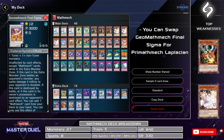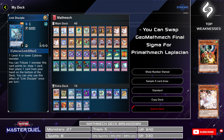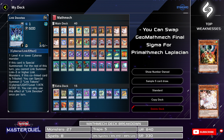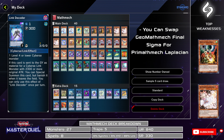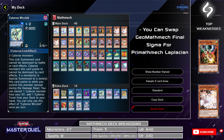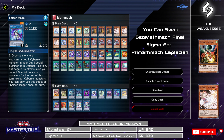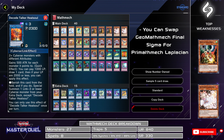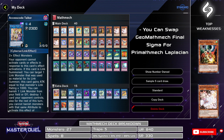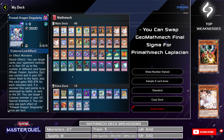Moving on to our extra deck, we're running one Final Sigma, one Alloberion, one Link Disciple, one Devotee, one Linkribooh, one Link Decoder, one Cybers, one Cybers Wicked, one IP Masquerena, one Splash Mage, one Nightmare Unicorn, one Transcode Talker, one Heatsoul, one Excode Talker, one Firewall Dragon Dark Flood Neo Tempest, and one Firewall Dragon Singularity.